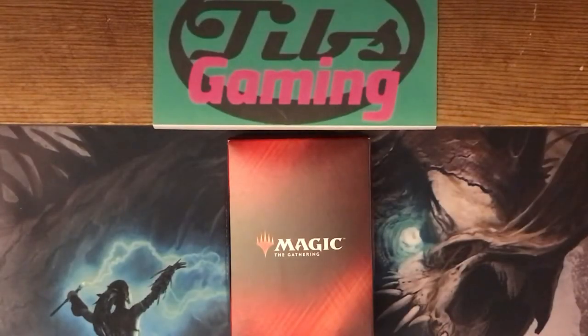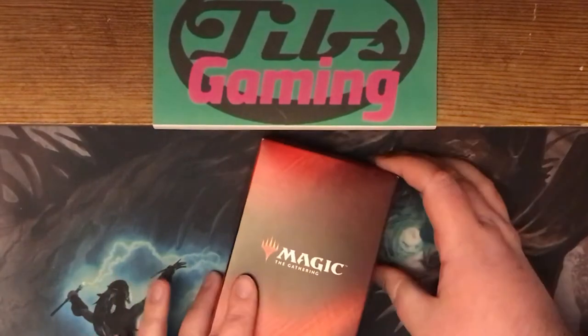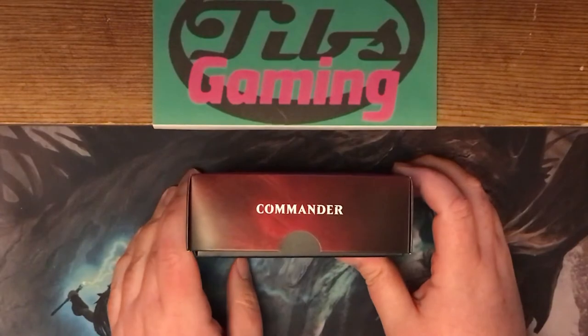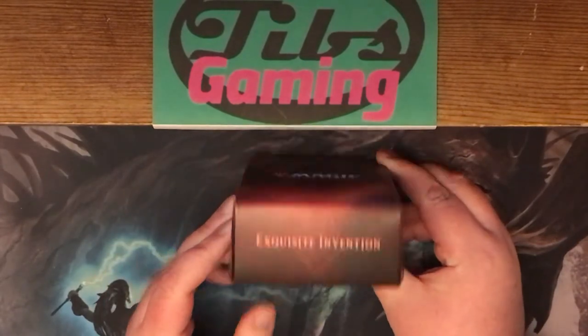Hello, Tibbs here, Tibbs Gaming. I'm trying out a new sort of video for the first time, calling it Deck Deconstruction. I'm just going to kind of break down what's in a deck. Eventually I plan to do this with some decks I have myself, like for Modern and whatnot, but for this first one and probably the next couple, I decided to go ahead and break down the Commander Decks from 2018. We're going to start with Exquisite Invention today.